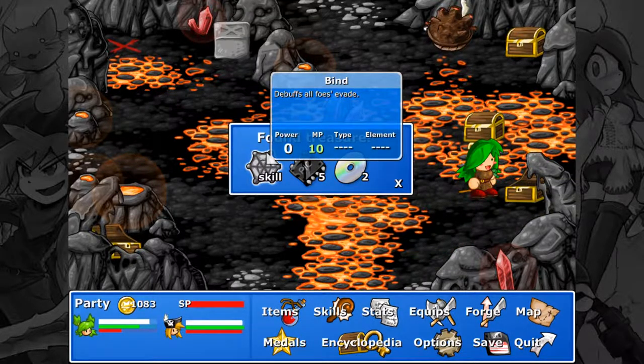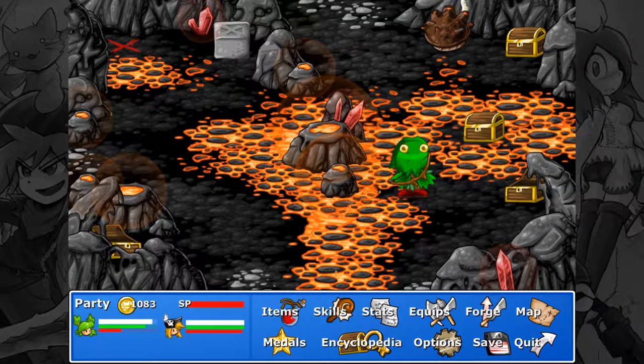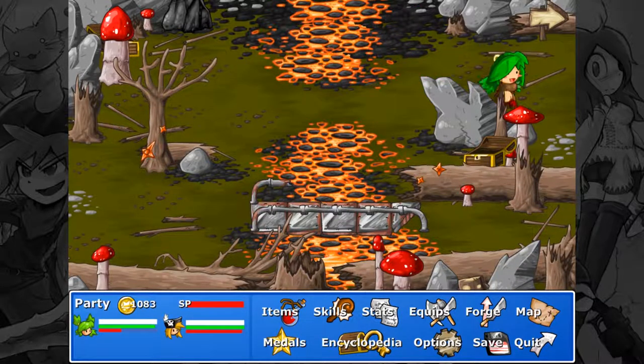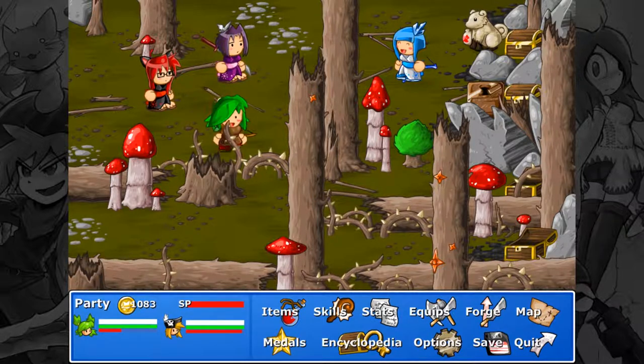We got Bind — debuffs all foes' evade — microcontroller, and a Blink CD. Like Matt was saying before, we can't get this level right now. And by coming up here, we've made it past these vines that were in the way, because we're such amazing people — yay.